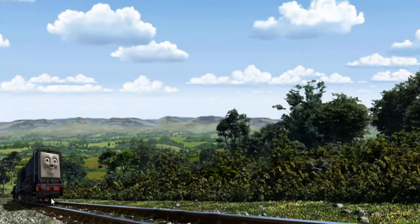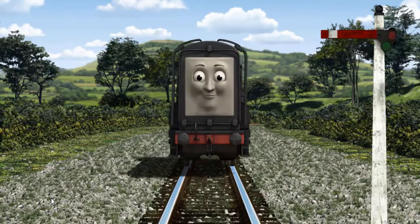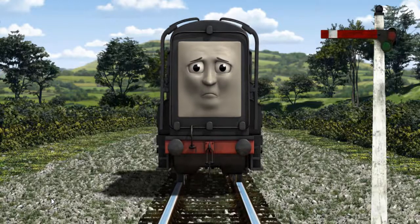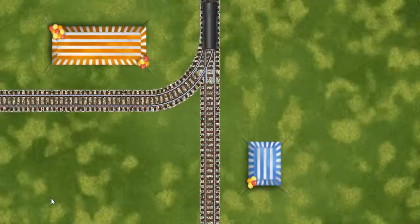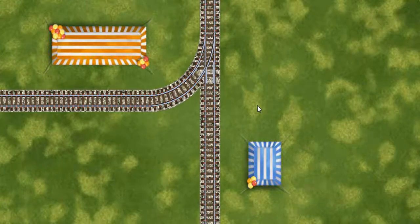Diesel set out for Farmer McCall's farm. Suddenly, Diesel had to stop. Because of a broken signal, he would have to go another way. Show Diesel the track that goes nearest to the shortest tent. Let's go!